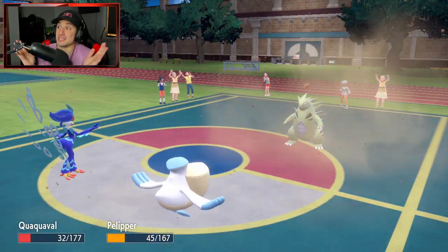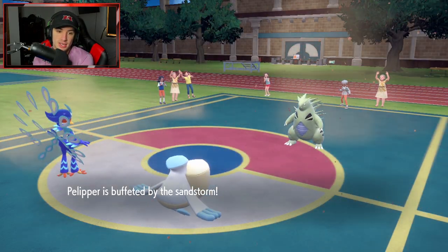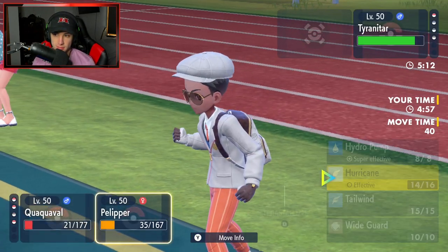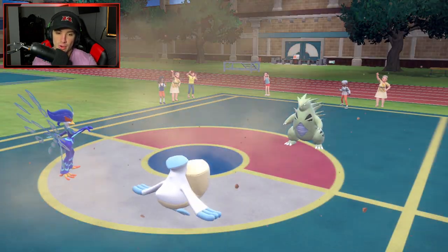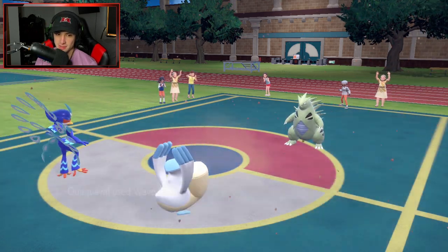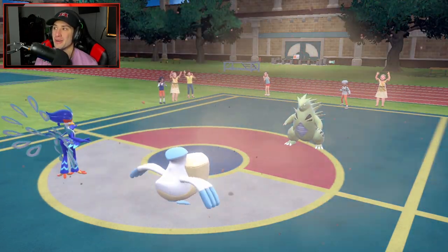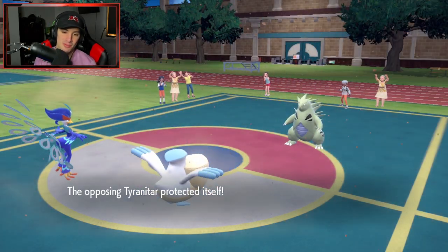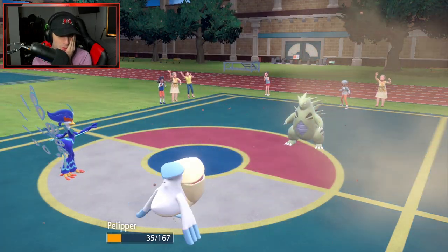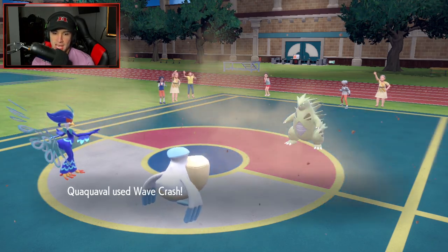If you don't take out my Quaquaval it's GG - game, set, match. Rock Slide comes in and Quaquaval eats it - it is over! Now I just pop a Wave Crash, no need for Close Combat since if it Terastallizes into Flying, water moves still do work. Tyranitar protects, trying to chip with Sand Stream damage. I'm Wave Crashing - even if you go into any other Tera type besides maybe Grass, you're dead. I'm plus three, Quaquaval is playing no games!